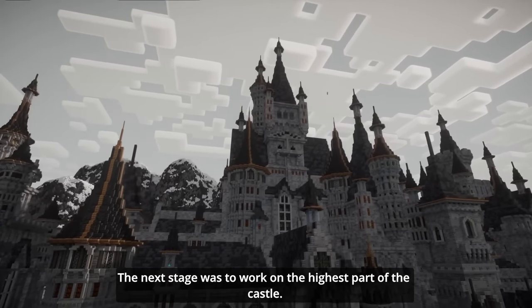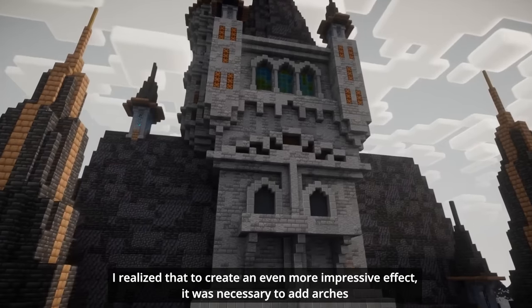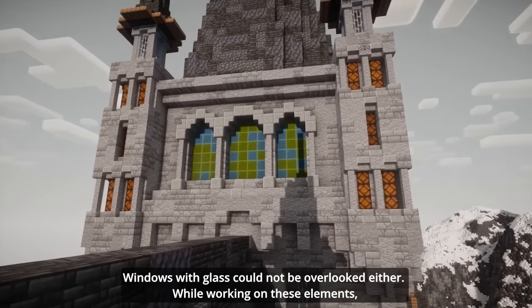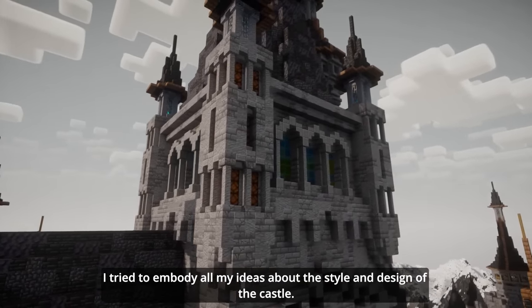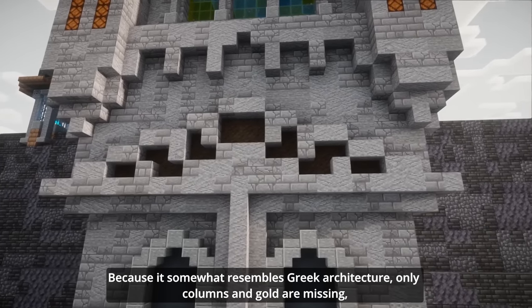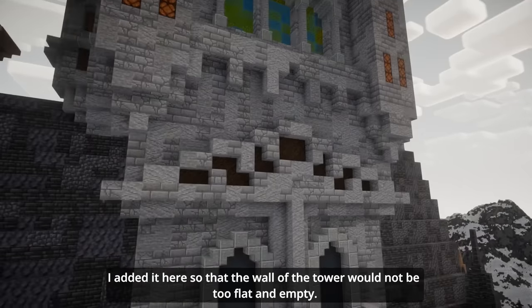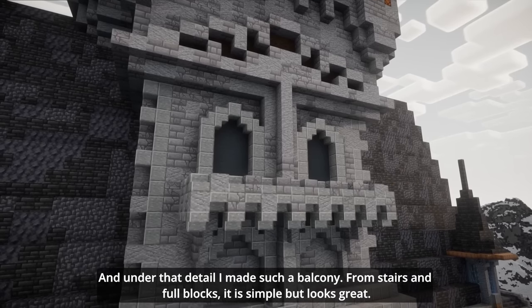The next stage was to work on the highest part of the castle. I realized that to create an even more impressive effect, it was necessary to add arches to the windows and a more detailed remake of the four towers of the castle. Windows with glass couldn't be overlooked either. While working on this element, I tried to empty all my ideas about the style and design of the castle. I want to draw your attention to this detail because it somewhat resembles Greek architecture — only columns and gold are missing. I added it so that the wall of the tower wouldn't be too flat and empty, and under the detail I made a balcony from stairs and full blocks. It's simple but looks great.